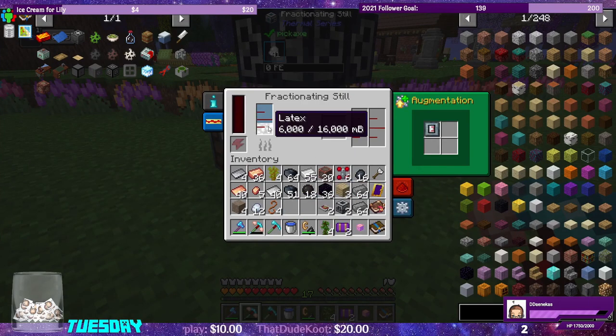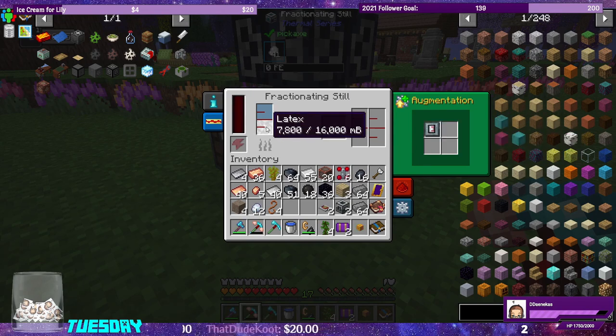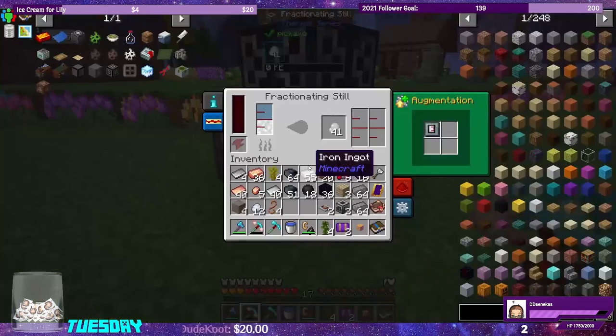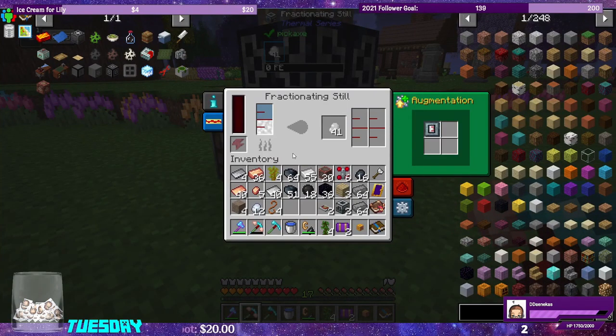4,000 millibuckets — that quest reward for the expanded tank bumped us up from four thousand to sixteen thousand capacity in the fractioning still. We're out of power though. Eight pieces of coal got us 41 dry rubber — that's pretty awesome.